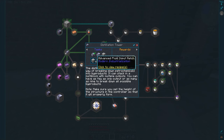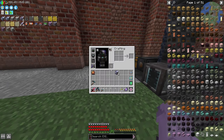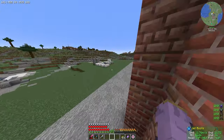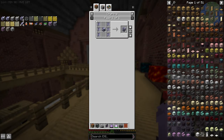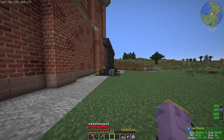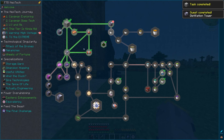The next steps — it wants a fluid input and output hatch, both at the advanced level. It also wants five steel clean machine casings, and it'll give us 64 in return, which is actually super nice. To make these, it's just stainless steel plates surrounded by a stainless steel gear. All of my stainless steel plates are still up here in a barrel. I'll throw those in here, and we should be good to make a bunch of these. Then obviously we'll make an input hatch and an output hatch as well — that should be quest complete.